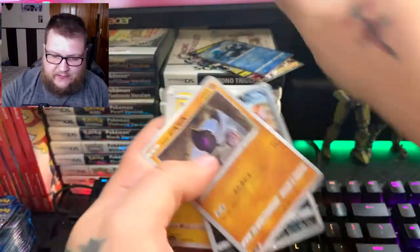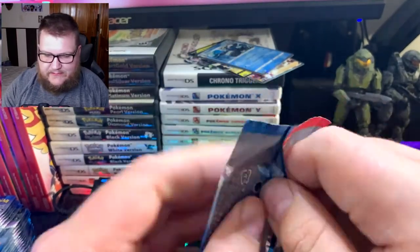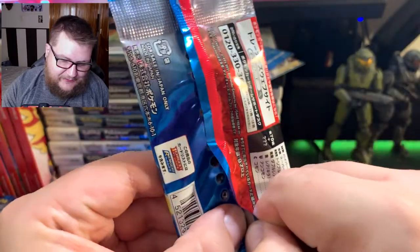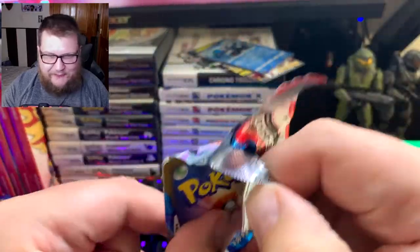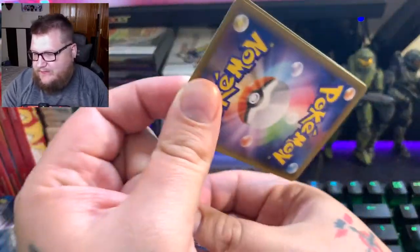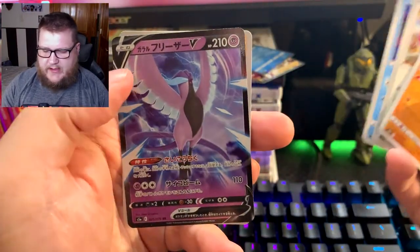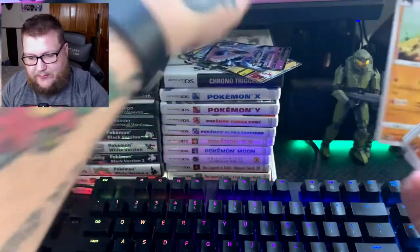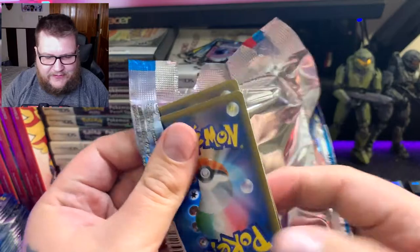Urshifu — that is our holo rare. Let's keep going, at least until we find something. At this point, it's not working out. I have a feeling we're going to be switching to scissors. Hopefully that trainer didn't take up our alternate rare slot. Okay — we wanted this! This is one card I did want. Now I have all three of the Galarian birds. That was our Articuno. That one opened just fine.